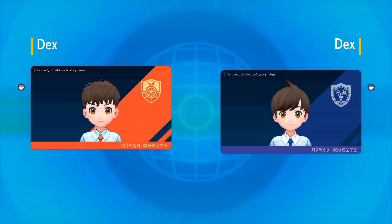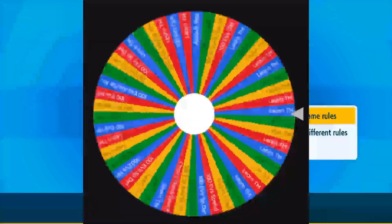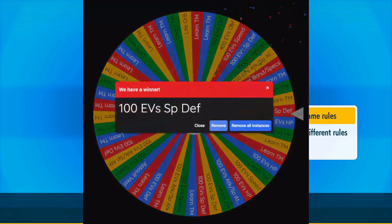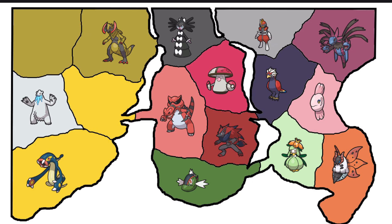Haxorus, it's reward time. Does Haxorus really need something else to make it even better? It's 100 EVs straight to Special Defense. So if you're a Special Attacker, you might not want to be fighting Haxorus. The left side of the map has just been getting terrorized — give it a few turns and there might only be one Pokemon remaining. The other parts of the field are completely fine. Let's spin the wheel.